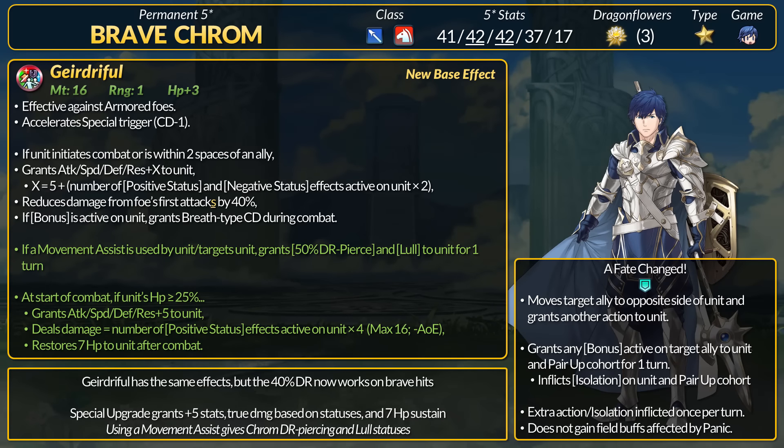Our last CYL6 refine goes to Brave Chrom. He's a speedy Lance Cavalier, and his unique Fate's Changed assist skill is a Reposition plus extraction for Chrom. If the ally Chrom moves has bonuses, Chrom will gain the same bonuses. Basically if an ally has a status, Chrom can copy it for himself and then move again.